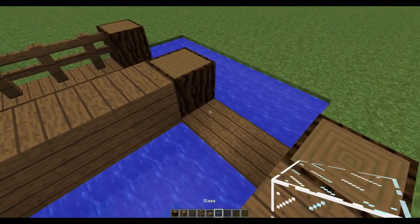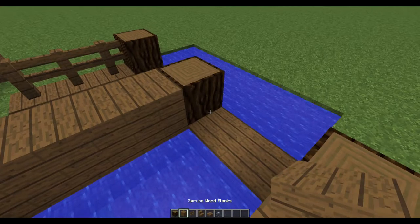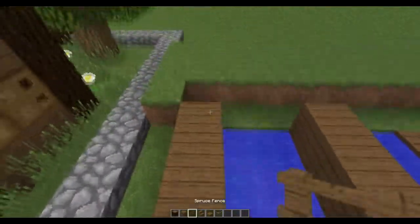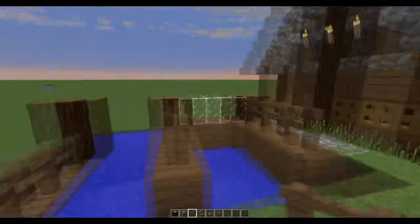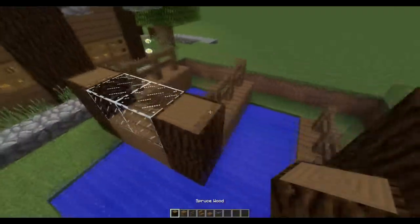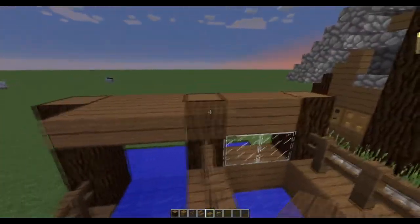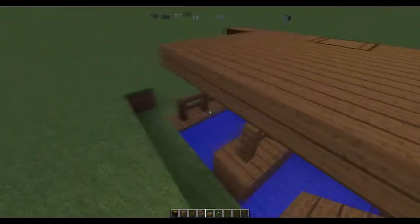I'm thinking that this will have one boat dock here, and then the other side will be just like a small living quarters. We'll go like this. The boat dock is going to be here, obviously. I'm going to go another level up here. Here we'll need full blocks, and we can go like this and just build across here.